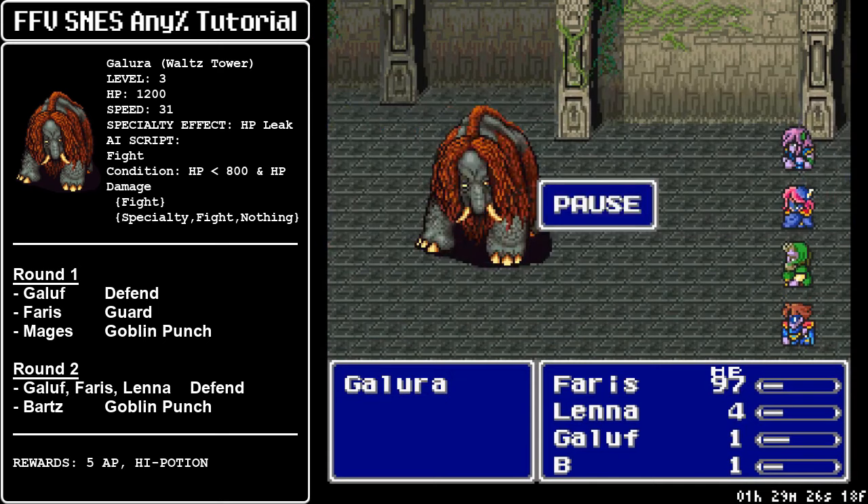The way Galura works is that he only uses physical attacks whenever he gets an action, but when he falls below 800 HP, he is going to start countering any damage you do. No matter how big or small, he is always going to fight once and then have an extra chance of doing another action: a one-third chance of doing nothing, a one-third chance of a physical attack, and a one-third chance of inflicting the SAP status or HP leak. SAP progressively lowers your HP — in a speedrun context it means you need to heal Faris, but the battle is routed so you don't have to worry about SAP killing Faris if you don't hesitate with your inputs. Because Galura only attacks with physical attacks, Faris will always cover whatever he launches.